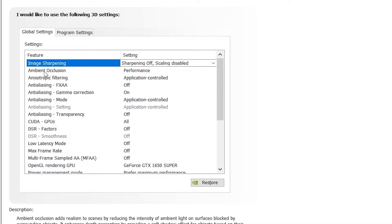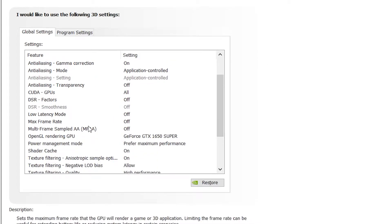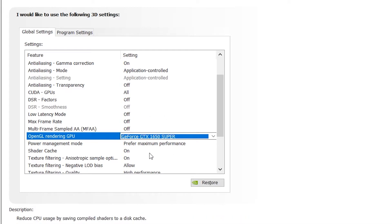Next is Ambient Occlusion — set it to Performance and apply. Then scroll down to the OpenGL Rendering GPU option and select your specific GPU model from the list. For example, I have a GeForce GTX 1650 Super, so I select that. Make sure you select your own GPU model here.